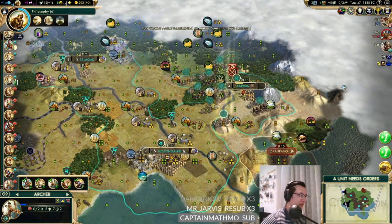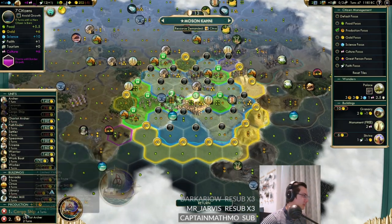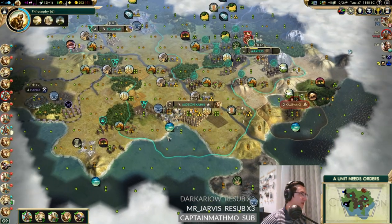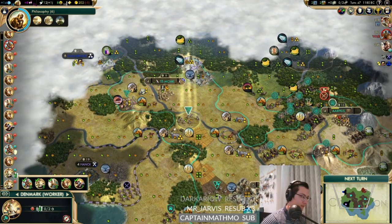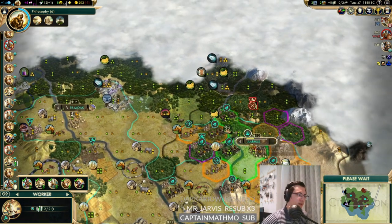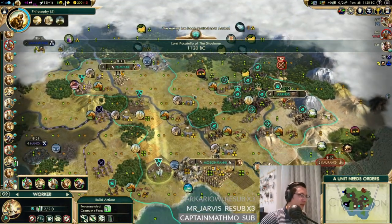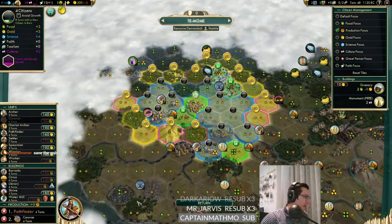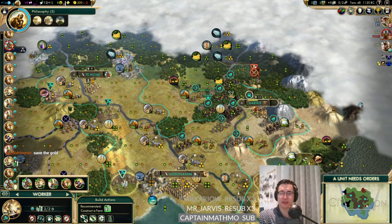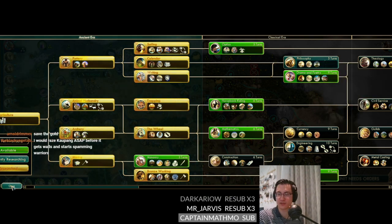Let's create a puppet and move a lot of our stuff over. We do need to raze Kaopang but that's got to be left as the last city. Mosinkani still needs to build chariot archers. We need pathfinders - let's grab one over here ahead of the caravan. We've got most of the ancient era techs and we're working toward Philosophy. Black Vegetable says raze Kaopang ASAP and start spamming warriors. Arnold says save the gold. I would like to, but I want to make sure we kill Denmark.